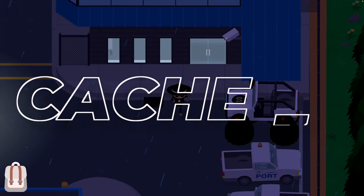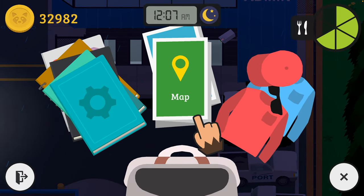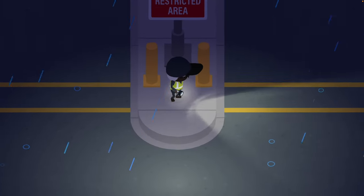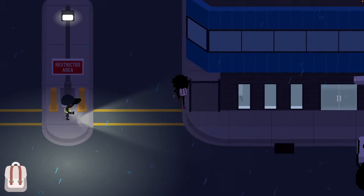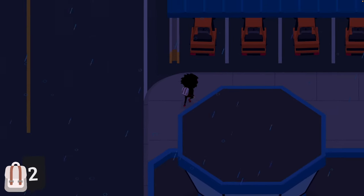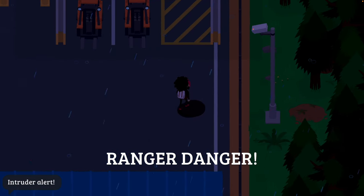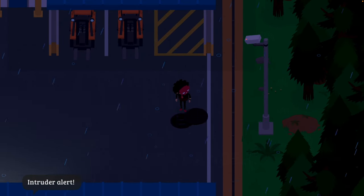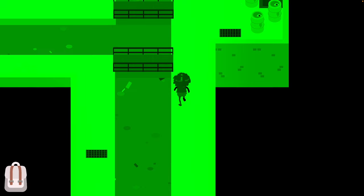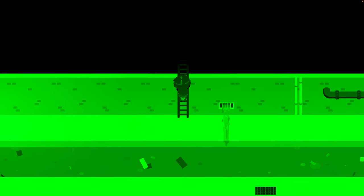For the second secret cache, you are going to have to make your way inside secure hangar 1. In order to get there, you are going to have to go through the sewers. Run all the way to the sewers as fast as possible — use fast running shoes or just use a car to get there quickly. Jump out of the car and go inside the sewers. Once inside, go all the way to the top, past the second bridge, and up the ladder. This will get you inside secure hangar 1.